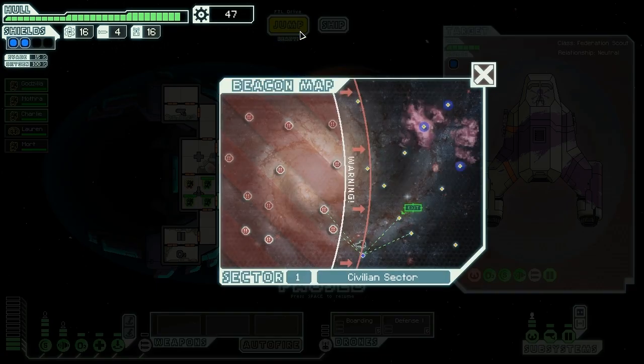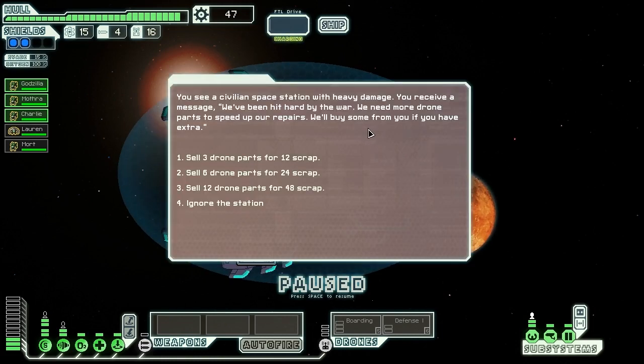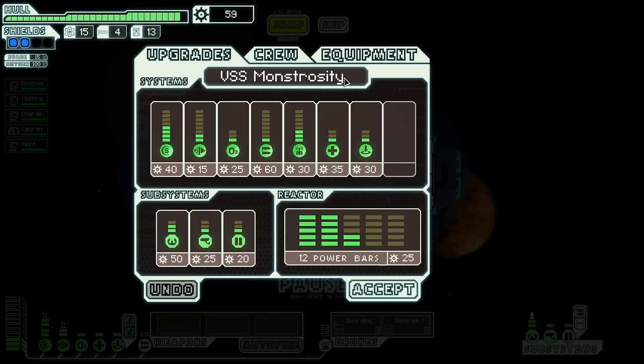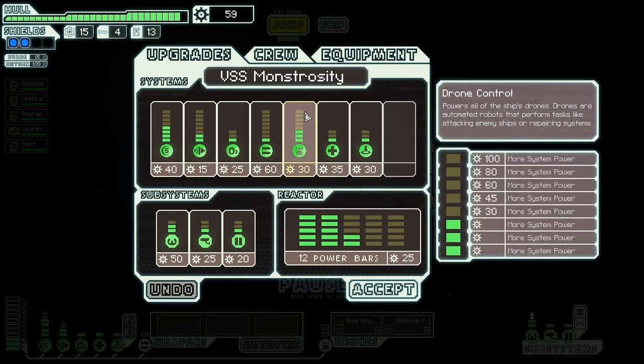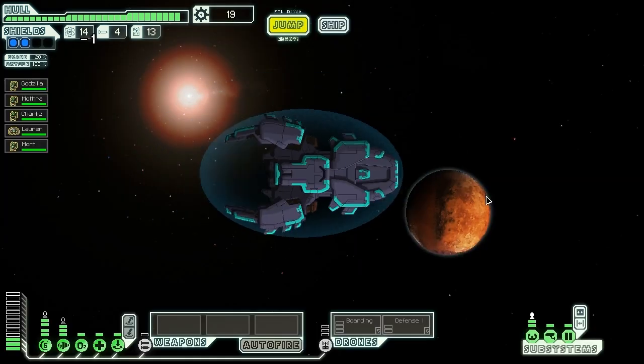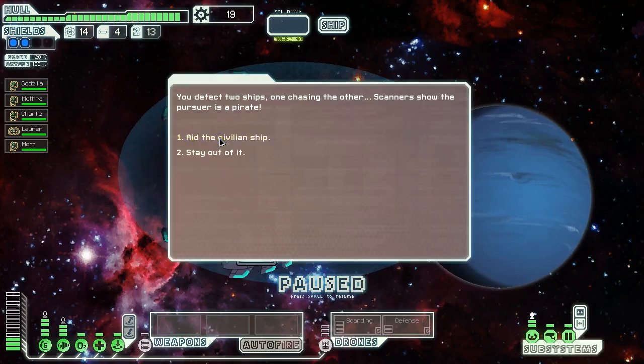We see a civilian space station hit with heavy damage. They offer to buy our drone parts in exchange for scrap in order to speed up their repairs. I'm hesitant to sell them too many because we're going to need them, but I will sell them three for 12 scrap because a little scrap boost right now would definitely not go amiss. What do we want to buy though? We could probably afford to buy sensors, but I think we're going to go for another level of engines - make us harder to hit. I'm hesitant to spend these energy bars yet either because we may need these.